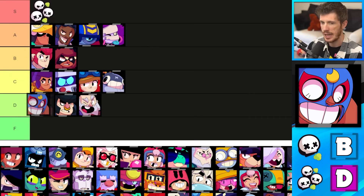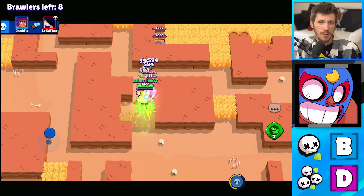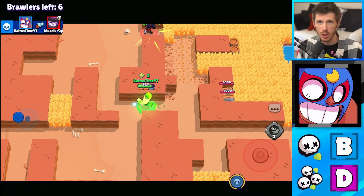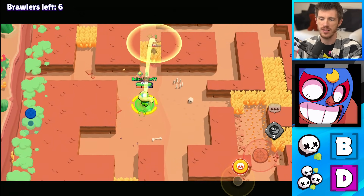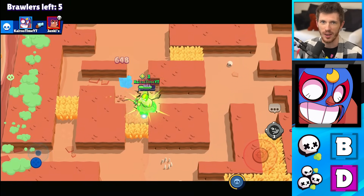El Primo is in the B tier for Solo Showdown and in the D tier for Duo Showdown. El Primo has a really good time against most enemies when they are alone because of how easy it is for him to get close to them with his super. But when an enemy has a teammate close by, it's a little bit more risky for him to jump on them, which is why he's higher in Solo Showdown than Duo Showdown. But even then, he's still not amazing in Solo Showdown.